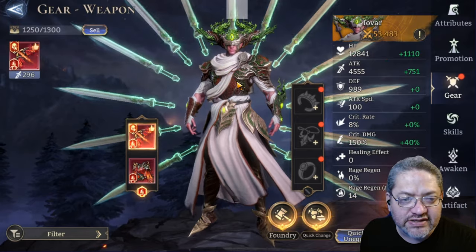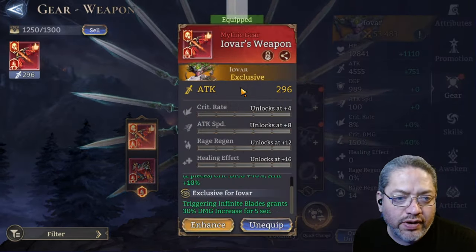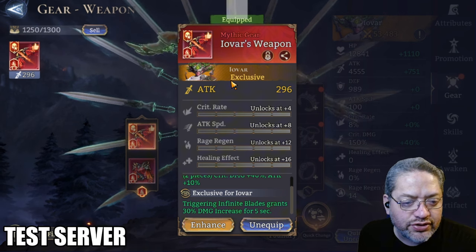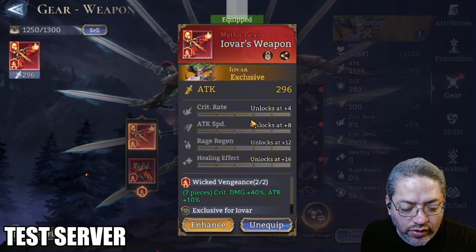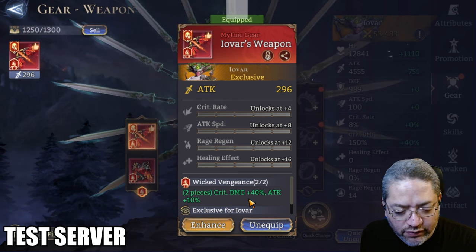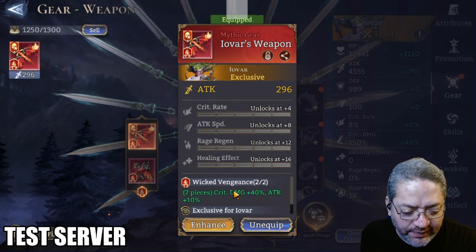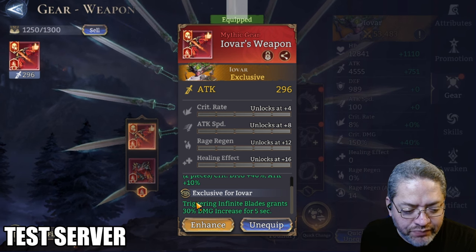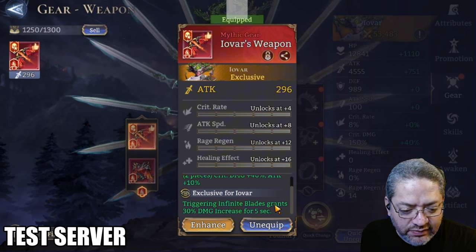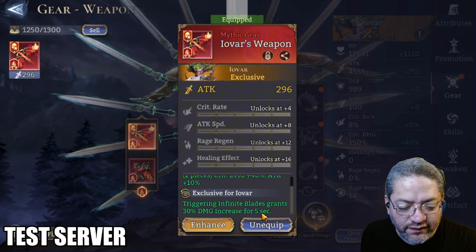The first hero getting his new piece of exclusive gear is going to be Iobar, the Lord Piercer. His exclusive is going to be in the Wicked Vengeance set — Critical Damage 40%, Attack an additional 10%. When it comes to his exclusive attribute, the triggering of the Infinite Blade grants him an additional 30% damage increase for 5 seconds.